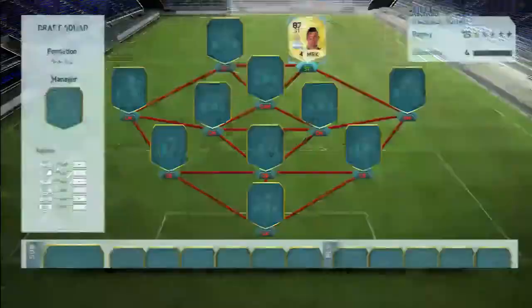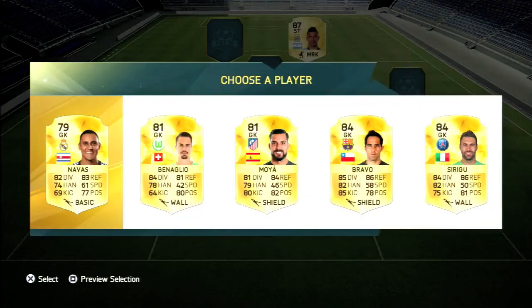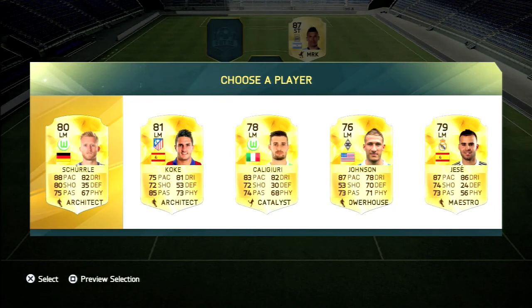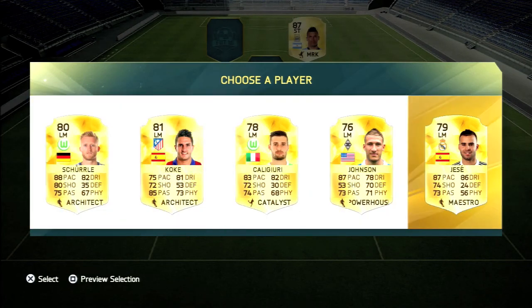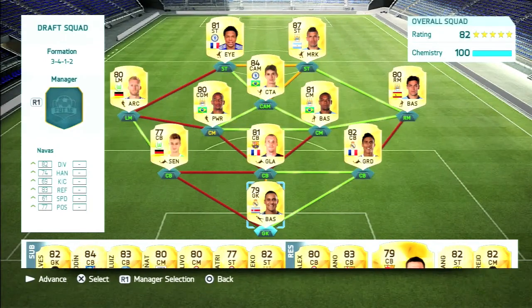The captain I decide to go with is Sergio Aguero, the Manchester City and Argentinian superstar. Keylor Navas will be our goalkeeper and the left mid would be Andre Schurrle. So those are the three players I'll be building a hybrid around. We have Remy and Aguero up top with Oscar sitting right behind them, and Schurrle as the left mid we were forced to take, along with Jesus Navas.